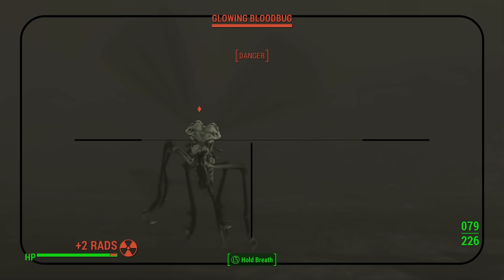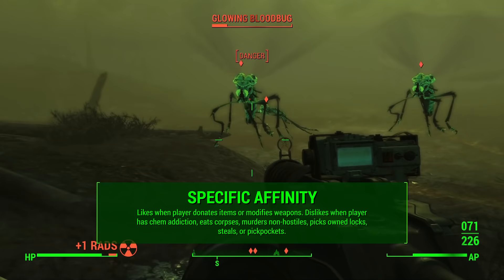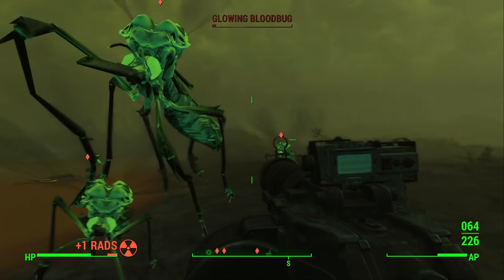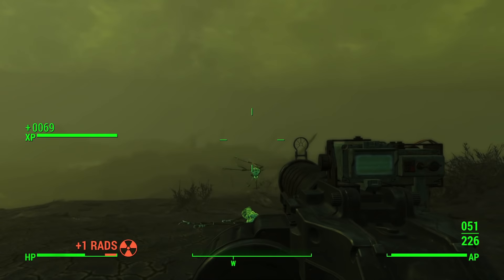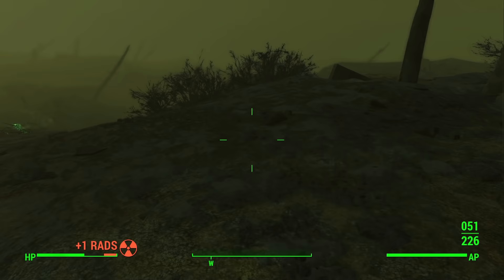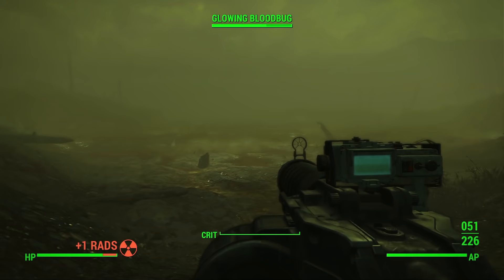Preston also has specific affinity opinions. He likes it when the player donates items or modifies weapons — for example, giving a Nuka-Cola to someone begging in Diamond City, or modifying a weapon at your weapon workbench. His dislikes include when the player has a chem addiction, eats corpses, murders non-hostile people, picks owned locks, steals, or pickpockets anybody. Generally speaking, Preston is a goody two-shoes. If you're trying to play an immoral character who steals, uses chems, or eats corpses, it's probably going to be tough to get Preston's maximum affinity.